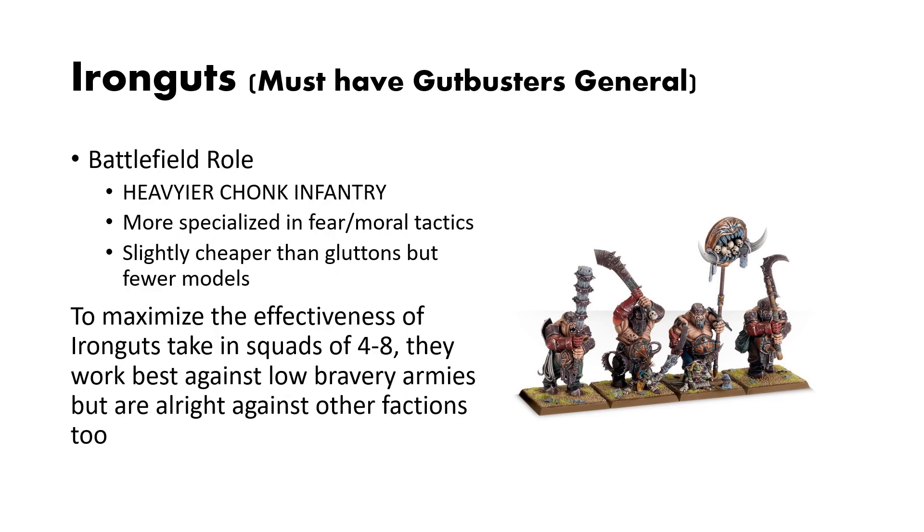These are your heavier chunky infantry. They're more specialized in fear and morale tactics, which are kind of unreliable, but it's nice. They're slightly cheaper than Gluttons, but they also have fewer models. To maximize the efficiencies of Iron Guts, take them in squads of 4 to 8. They work best against low bravery armies, but are alright against other factions too.